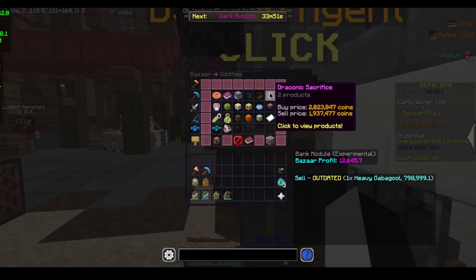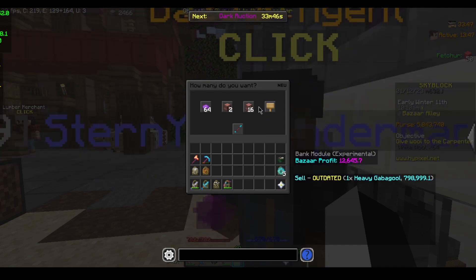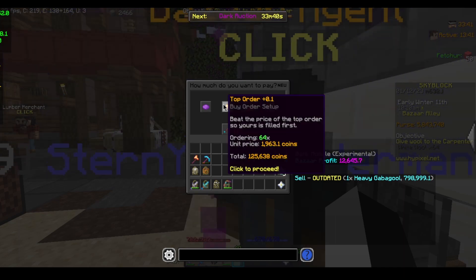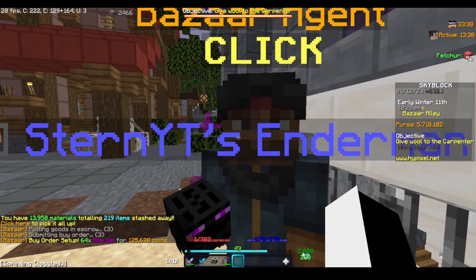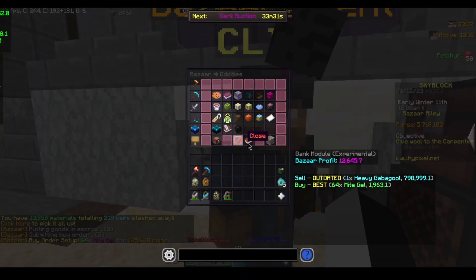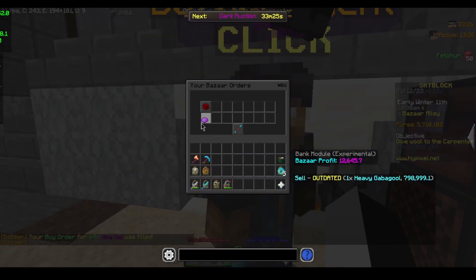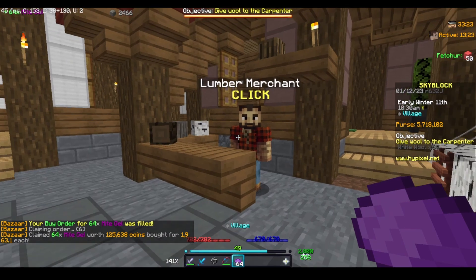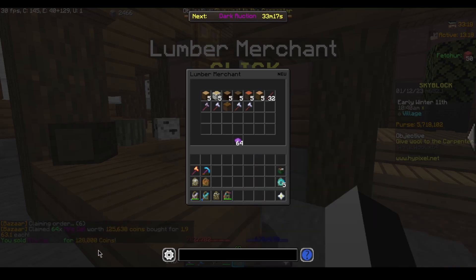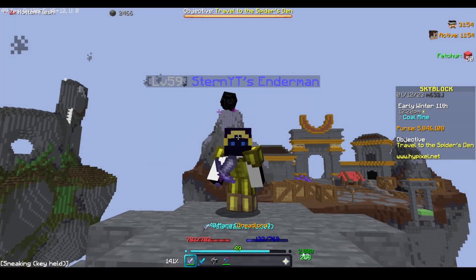The final flip is inside the oddity section underneath draconic sacrifice — might gel. You create a buy order for 64 for 125,000 coins, or 1,963.1 coins each, and you're able to go to the NPC and sell it for about 2,000 coins each. It fills pretty fast — all of these items have a relatively good volume. You're able to sell it for 128,000 coins, meaning you get about 2,400 coins profit.